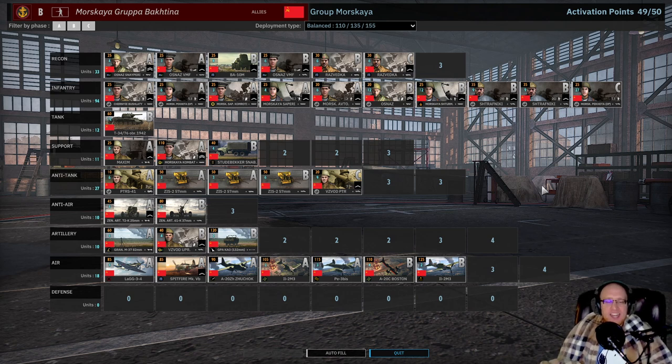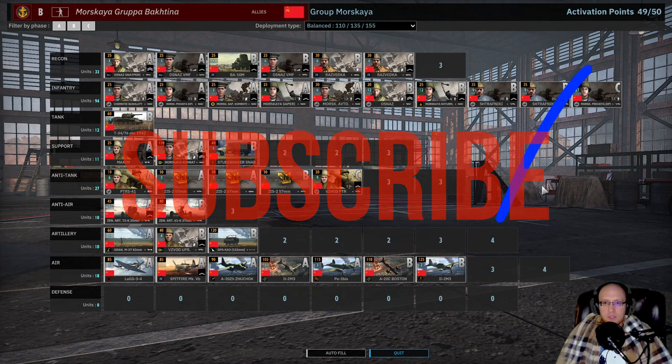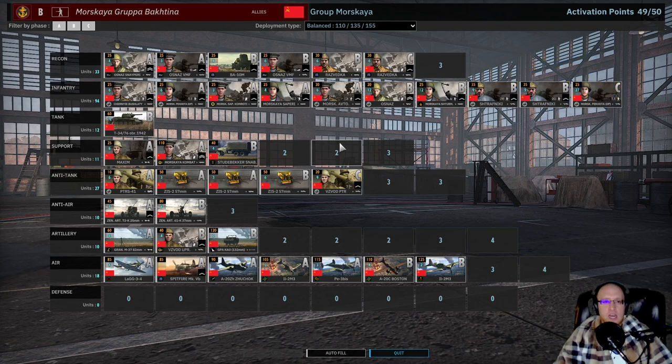Good morning, good evening, and good day! Thank you so much for watching Attack Power Gaming. Today we continue our How to Play the Division series with an odd one: Moskaya Grupa Bakhtina of the Soviets. If you enjoy this content, please hit that like button, consider subscribing for more SD2 content, and if you really enjoy it or want coaching, please support me on Patreon — it really helps me out a ton. Let's dive right in.